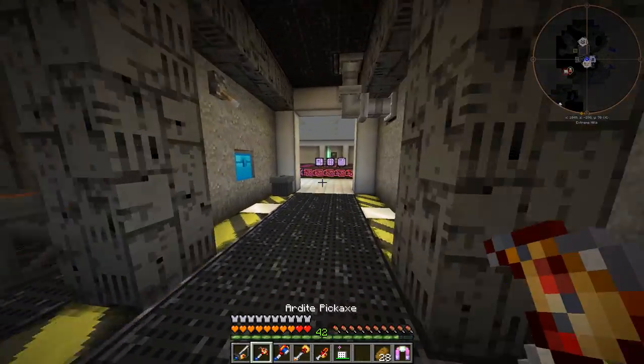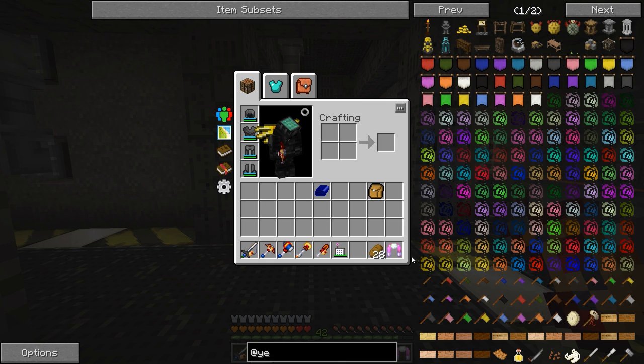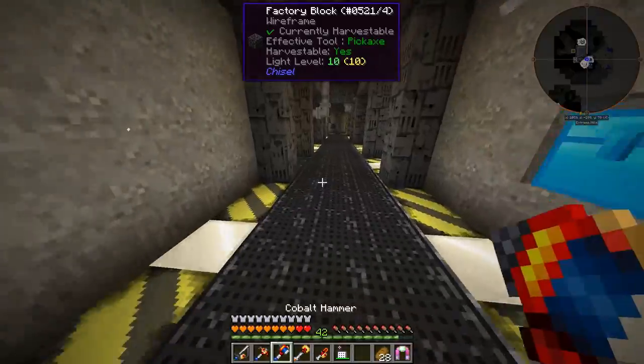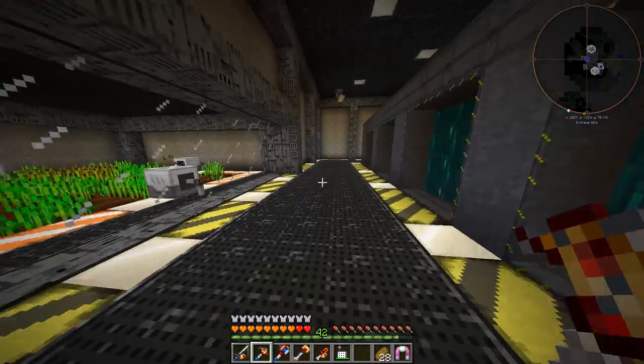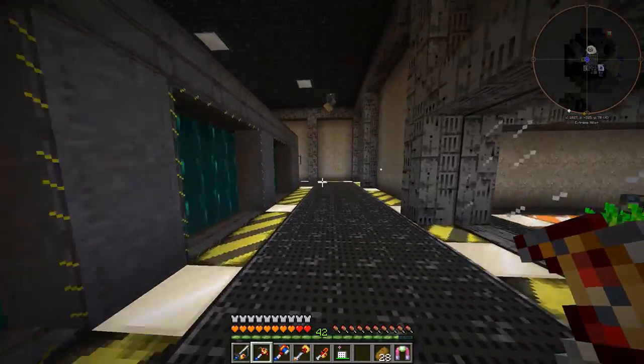We're going to do Ye Gammel Shattels today. What Ye Gammel Shattels is — this is a mod that adds a lot of decorative stuff to the game, and a lot of really cool furniture pieces and things like that. There's some really cool stuff. This is a mod that I used a fair amount in Stud Tech back in the day. I can't believe how long ago that was.